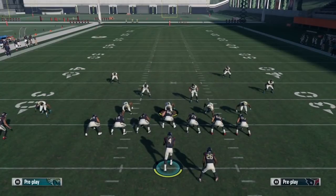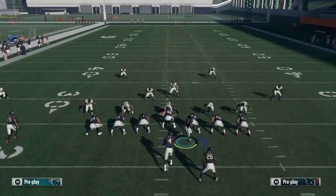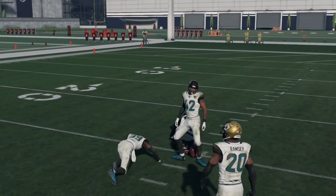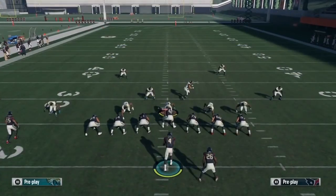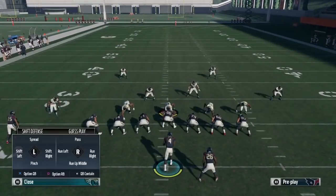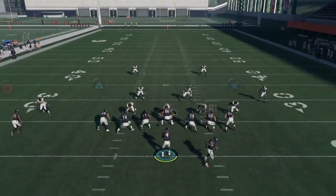If your opponent is in Cover 2 Zone, bomb it deep for the one-play touchdown — motion Square over, put Square on the streak, block R1 if you choose. Snap the ball, pass left to Square, and you've got your one-play touchdown. Now if your opponent goes Cover 2 Zone but puts the middle linebacker in the deep blue, you can still dot him up. Snap the ball — R1 is wide open, take that five yards every single time. You don't have to attack the middle of the field — that's exactly what he wants.